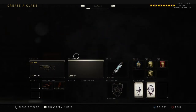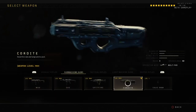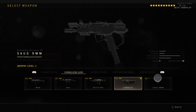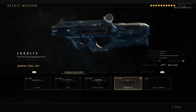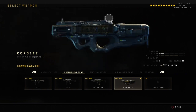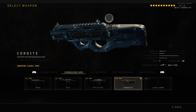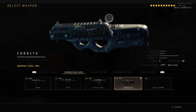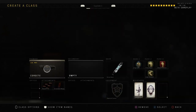The first gun is the Cordite — probably one of the best submachine guns in the game in my opinion. The fire rate and accuracy, as you can see on the right side, is god tier. It's honestly one of the best stat combinations you can have in an SMG. If you played Advanced Warfare, this is basically the submachine gun version of the Bal — the Bal was an assault rifle in Advanced Warfare.